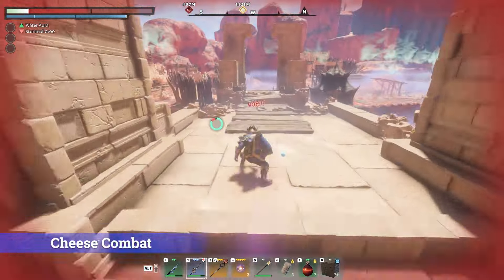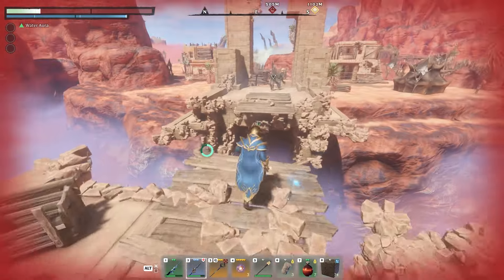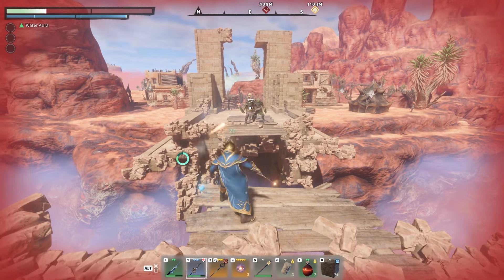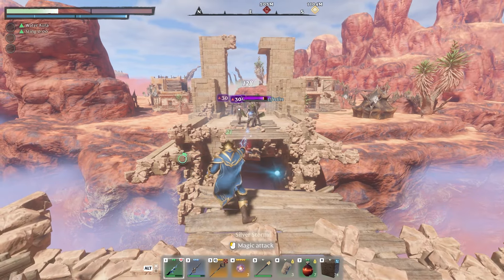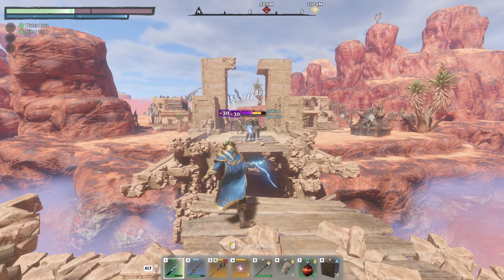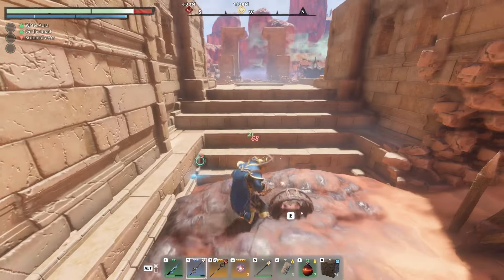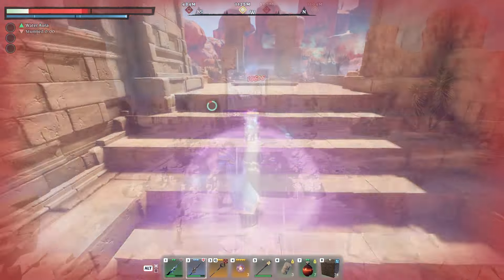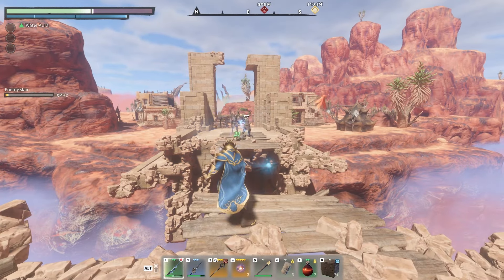Another useful tip is to find ways to cheese combat. This mainly applies to ranged players — try to find positions where you can attack enemies when they can't attack you back, like climbing up above them so they can't hit you, or jumping across a bridge and shooting from the other side. For melee players, in a lot of locations there are snap traps on the ground, so try to kite enemies into those to stun them and get some free hits.